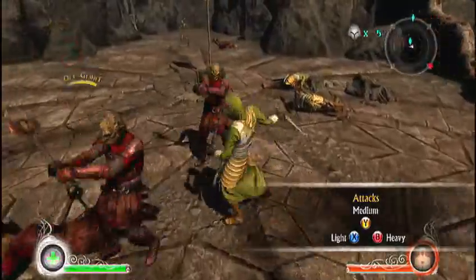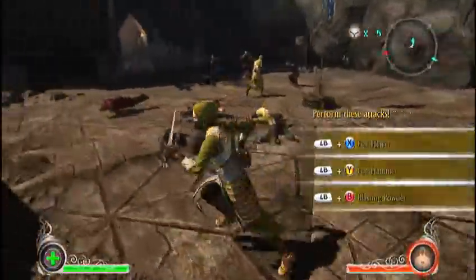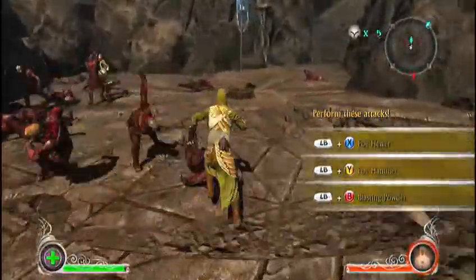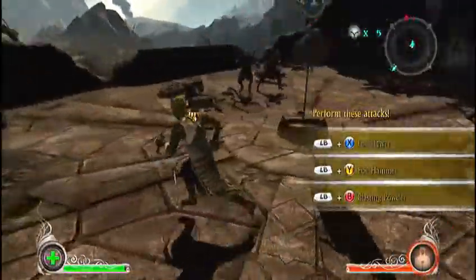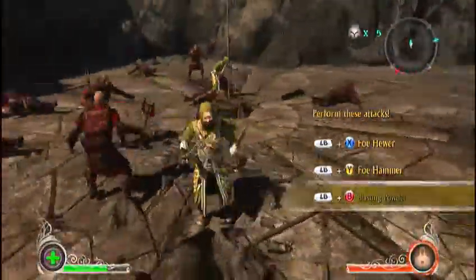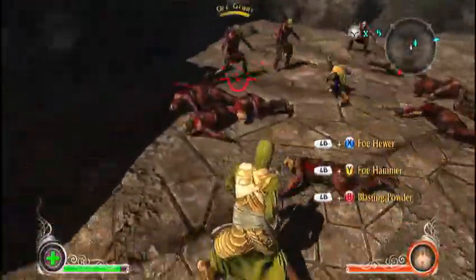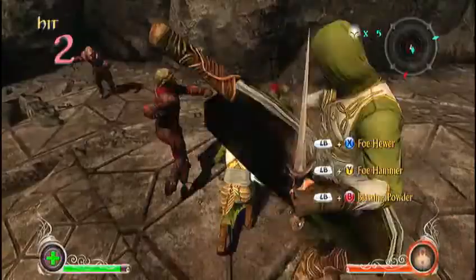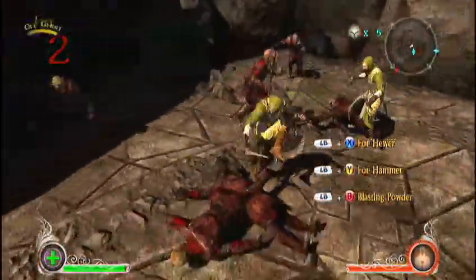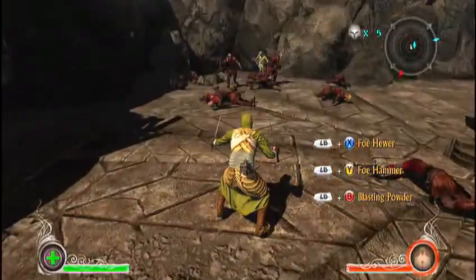You can also do combos when you hit the cloak, then X. You hold down the cloak button and then press X, or Y, or B. I don't play the scout much, so I don't remember all of them. With the satchel bomb it's pretty much the same thing as the warrior and the throwing axe — just hold down the right trigger, then let go when you want to throw it.